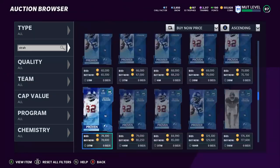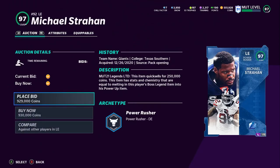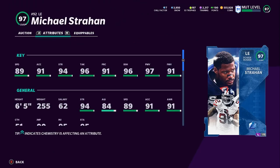Coming in next is Michael Strahan. Michael Strahan just released today — 97 overall. Without a power-up, that's the other thing: he's just an LTD card you can pick up. His stats: 89 speed, 91 acceleration, 94 strength, 96 tackle, 91 play recognition, 96 block shedding, 97 power move, 91 finesse.